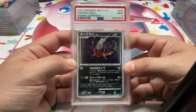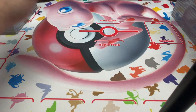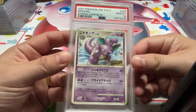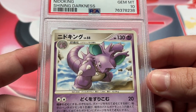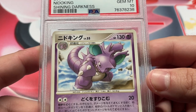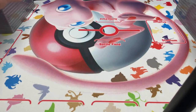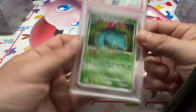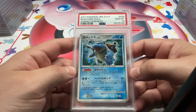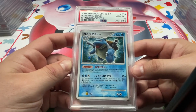We got the Darkrai, 9 — very dark card. Nidoking, 10. This is a good card — he's just hanging out, I don't know if it's at the beach or what. Got Venusaur in the 10. Blastoise in the 10. Would have been kind of cool if we would have got the Venusaur, Charizard, and Blastoise all in 10.